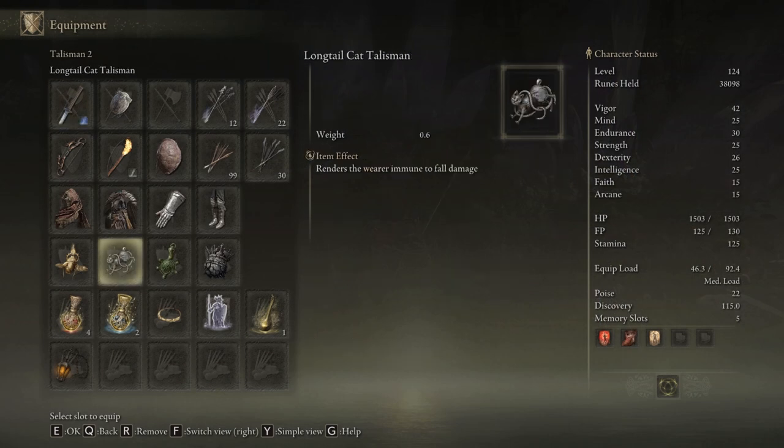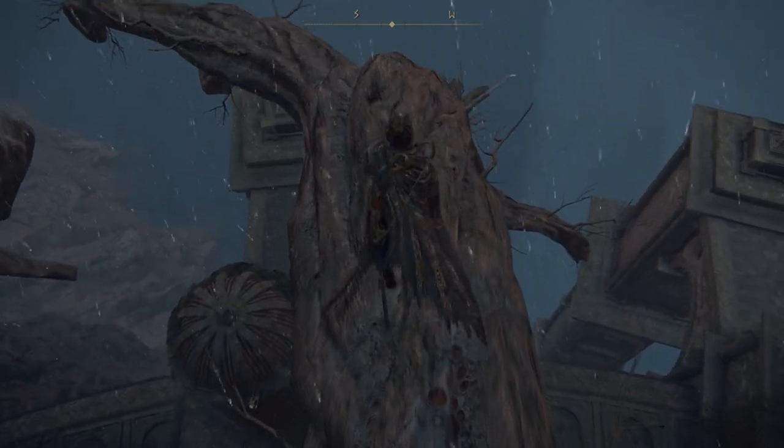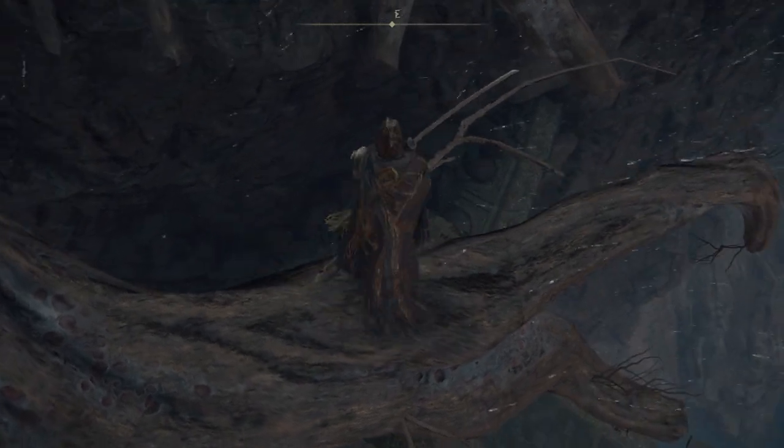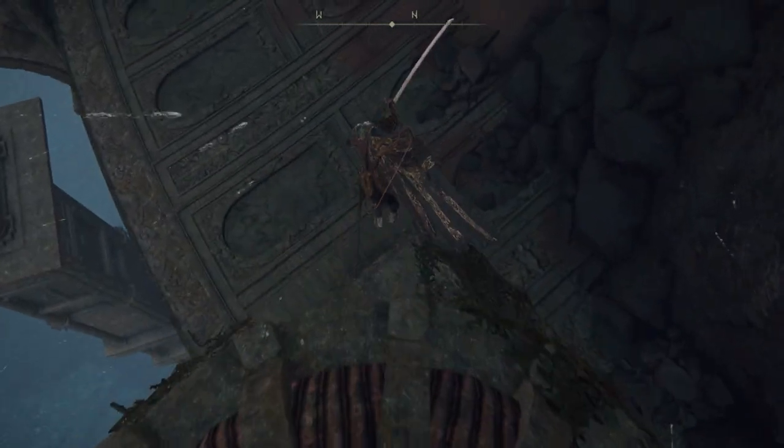The item effect of the Longtail Cat Talisman basically renders the wearer immune to fall damage. I think this talisman is especially useful for treasure hunting. Sometimes you have to do those big leaps, jump into the abyss to search for nooks and crannies where you can find some extra treasure.